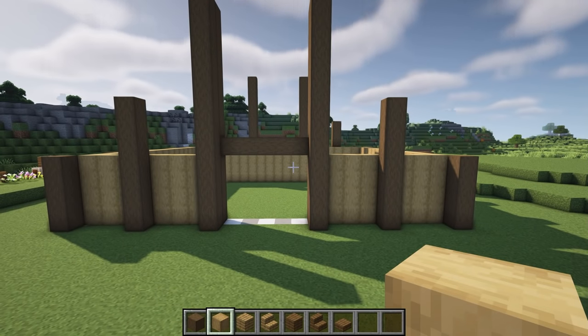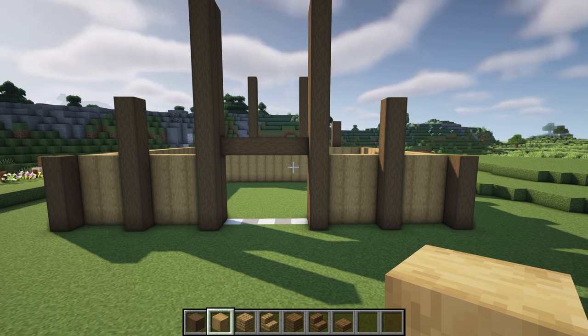Now we're going to raise the front and back walls up by one more block, making sure that we ignore the blocks on the very corners.